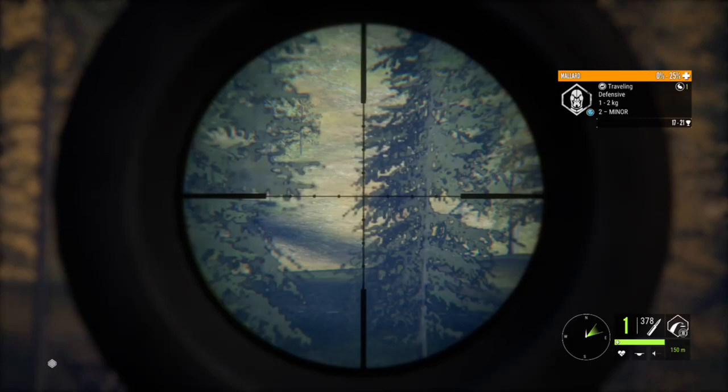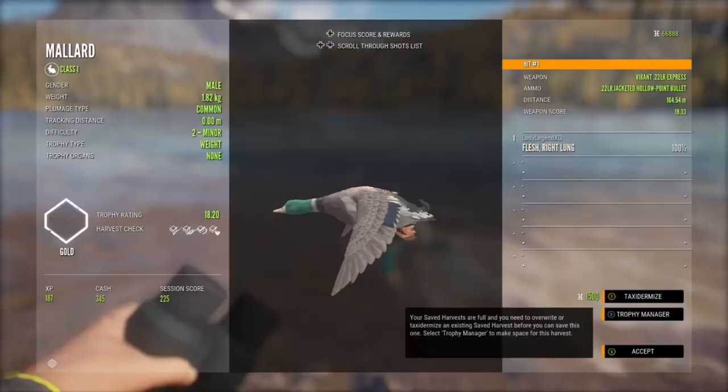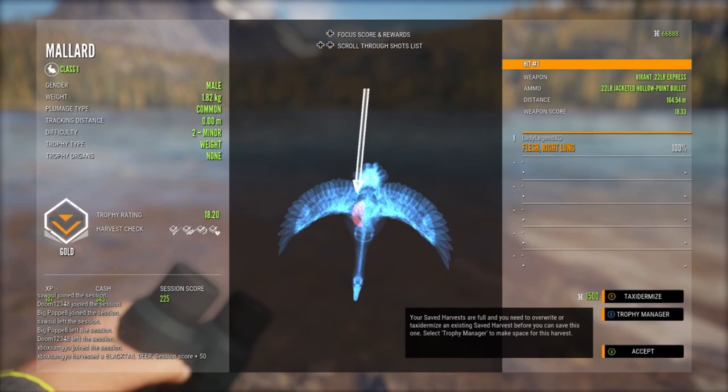That is something you'll want to practice on just any old duck before you spook that level three or that exclusive rare that you really want. This guy is a gold 18.2, and we shot him out of the sky from 164.54 meters.